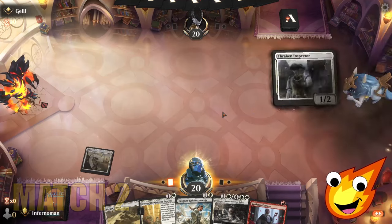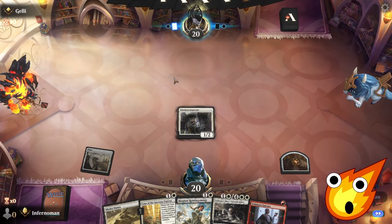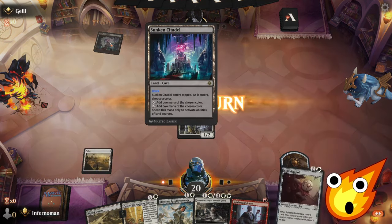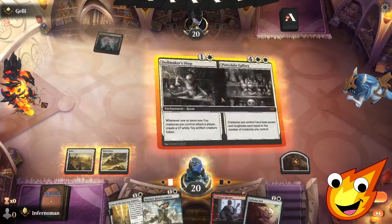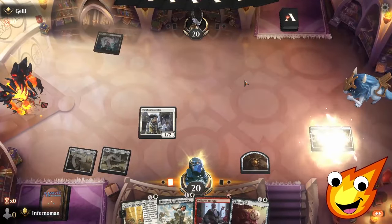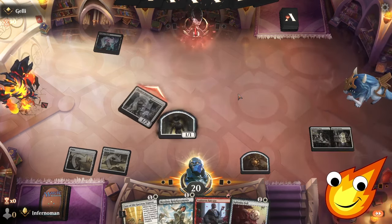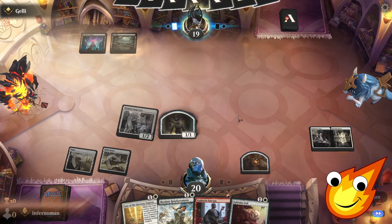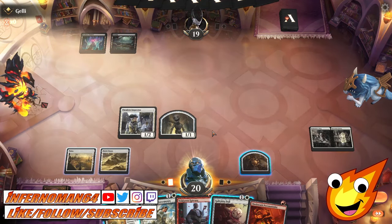Let's begin with the Novice Inspector and we investigate. Opponent, what do you got? What are you playing against us today? Tap land, don't consider — all right, that's fine. Shefet Dunes — let's play Dollmaker's Shop now. We'll start building up our toy army very quickly here. Make a toy, down to 19. The toys are coming, everybody. Swamp. Nothing yet — that's great for us.